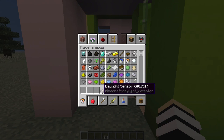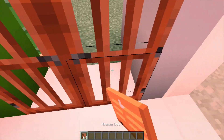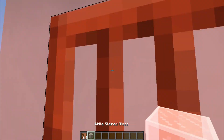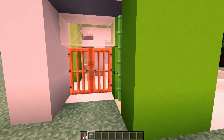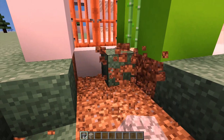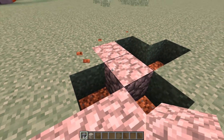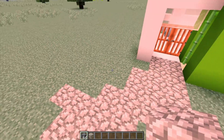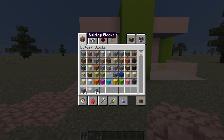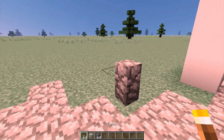Grab any type of door you would like — in this case I'm going to go with the orange door right here. Grab white stained glass and just place two at the top. You can make a nice little walkway to add some detail, so grab cobblestone and do that right there. Then make little lights — grab a wall, place one right here and one right there. Grab a torch and place one at the top.